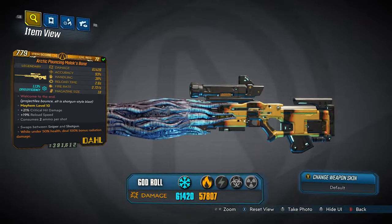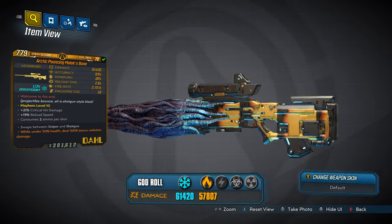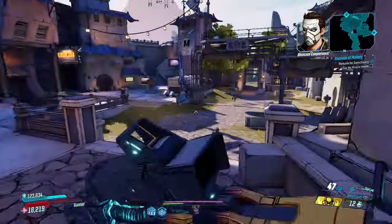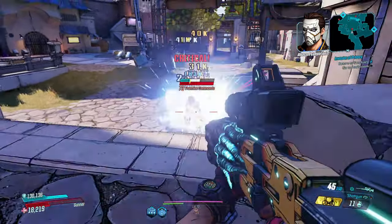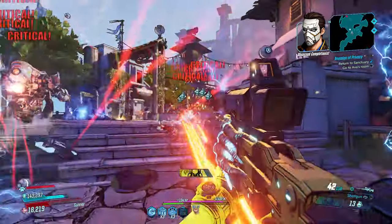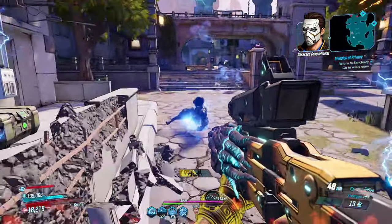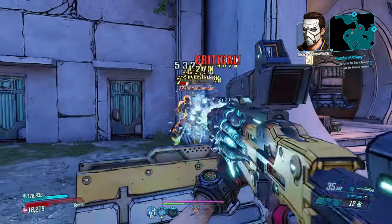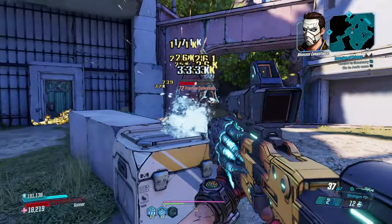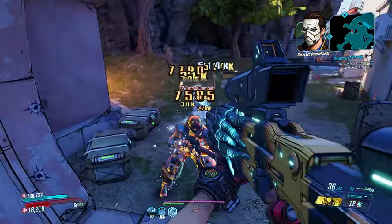Next up we have the Malik's Bane Dull Sniper Rifle. This weapon features dual firing modes — a sniper for long range precision and a shotgun for close quarters combat. However, it's generally recommended to use it more as an elemental shotgun due to its high damage potential. Just be prepared for its quirks, like only coming in cryo or incendiary, having a slow projectile speed, and its high ammo consumption, especially seeing those shotgun blasts still pull from the sniper ammo.